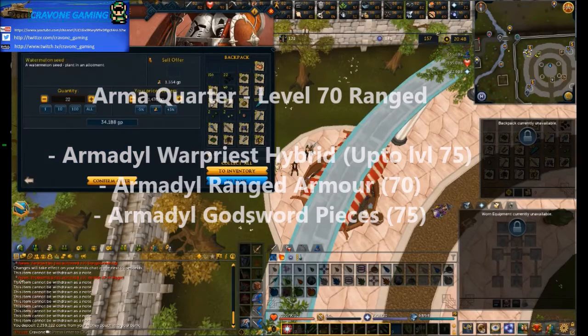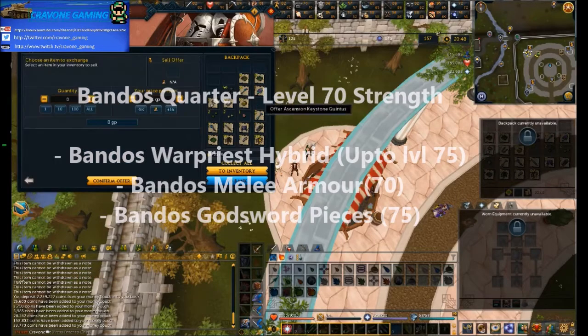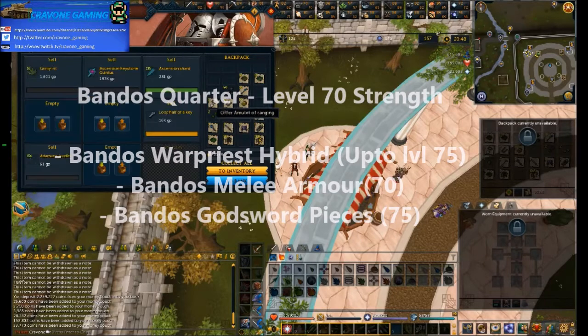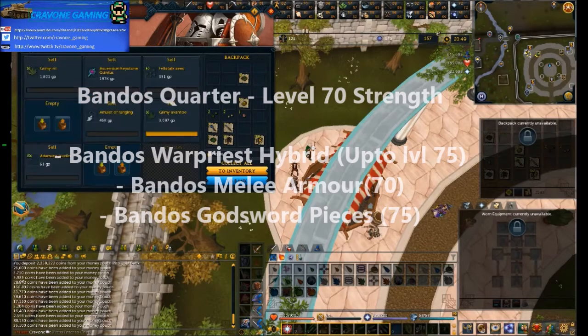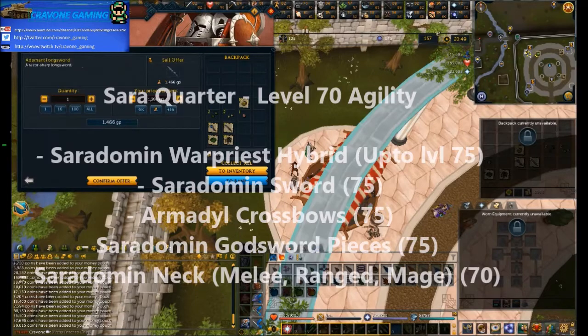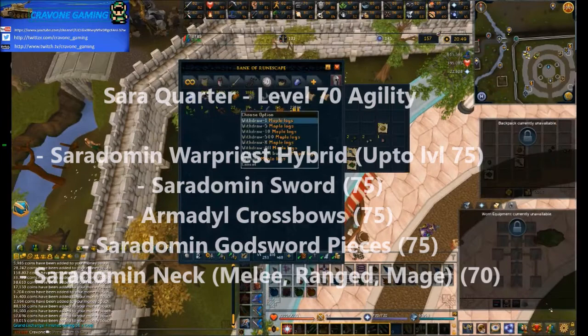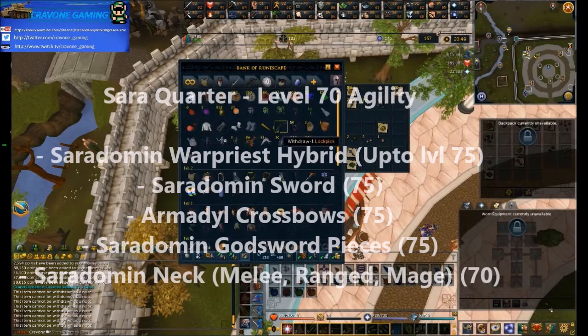In the Zamorak wing you can get Subjugation armor, which is level 70 non-degradable mage gear. There is no major weapon associated with that - no major weapon you can get from that wing besides a Godsword. The Zamorak boss also drops the Zamorak Spear, which is a decent level 75 melee spear and is extremely good as a stabbing weapon. None of these items are degradable, so they don't degrade at all.